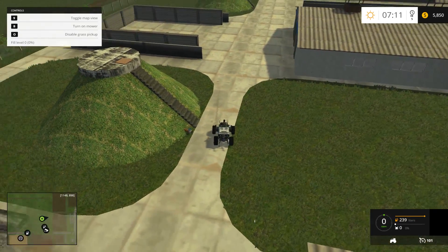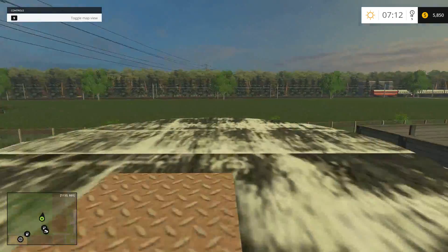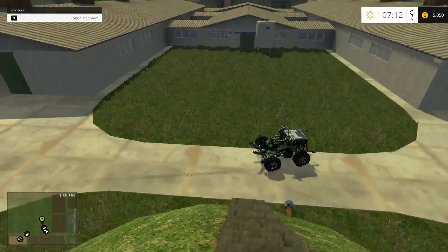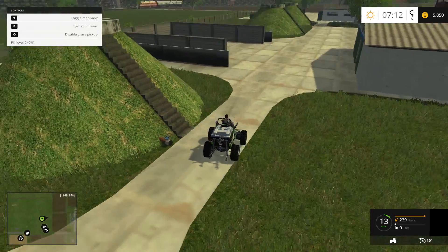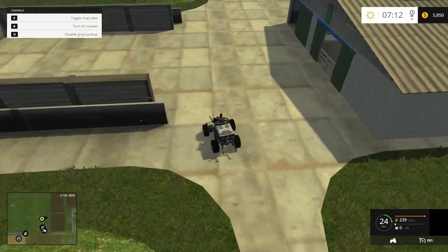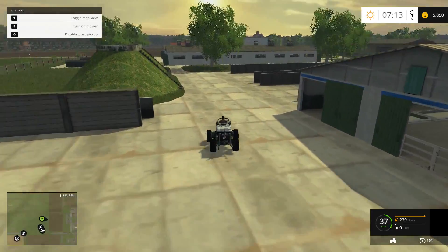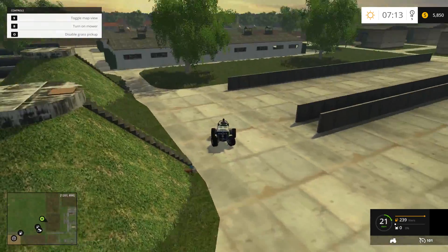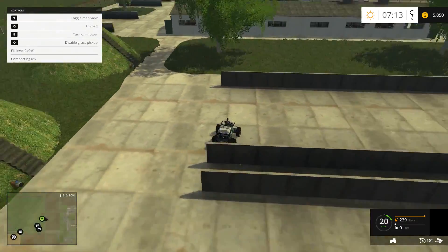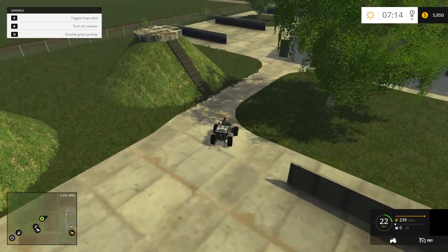Yeah, that must be a slurry pickup. Is this a big slurry tank? You can probably make silage in here. There's no triggers or anything on this, as far as opening doors or anything like that. There's two silage pits there.